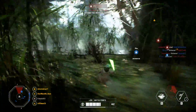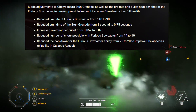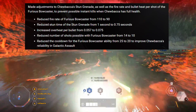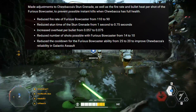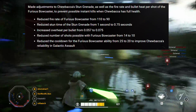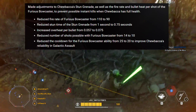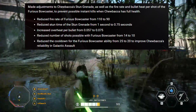There are also some changes to Chewbacca. They made adjustments to Chewbacca's stun grenade as well as the fire rate and bullet heat per shot of the Furious Bowcaster to prevent possible instant kills. The exact details: they reduced fire rate of Furious Bowcaster from 110 to 90, reduced stun time of the stun grenade from 1 second to 0.75 seconds, increased overheat per bullet from 0.057 to 0.075, reduced number of shots possible with Furious Bowcaster from 14 to 10, and reduced the cooldown from 25 to 20 to improve Chewbacca's reliability in Galactic Assault.